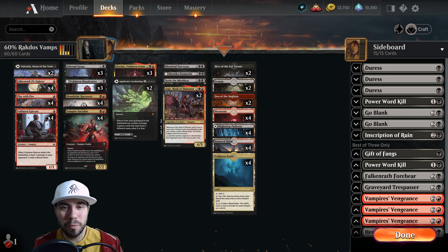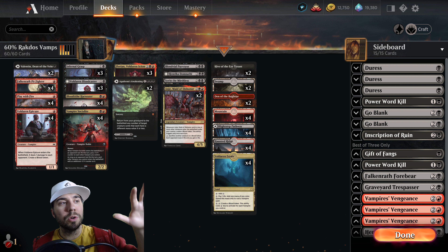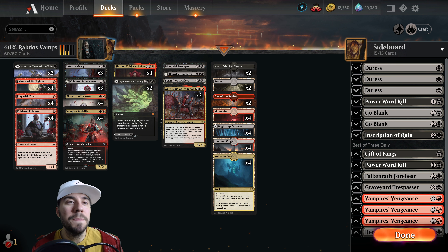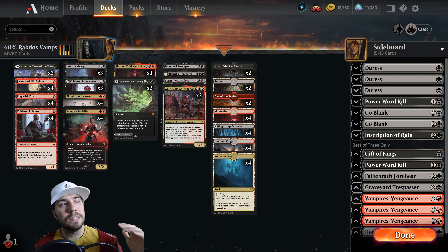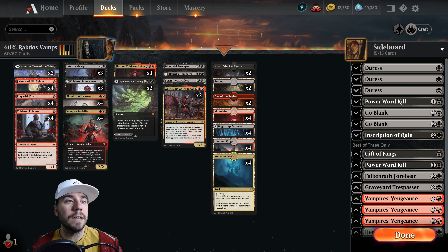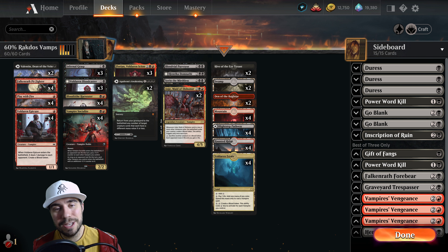Hey Planeswalkers, hope you're doing well and staying safe. Welcome, my friends. Today's episode of Top Deck, where we're breaking things down with a Rakdos Ghost Vampires deck here in Standard. This is a very, very popular archetype. I've been waiting for the right mix — this one's great. It's about a 60% win rate on Untapped, so looking forward to diving into it today. Piloted by me, so I appreciate you tuning in.